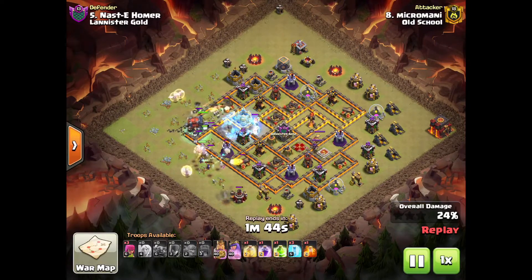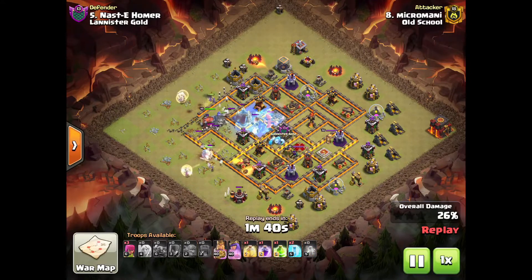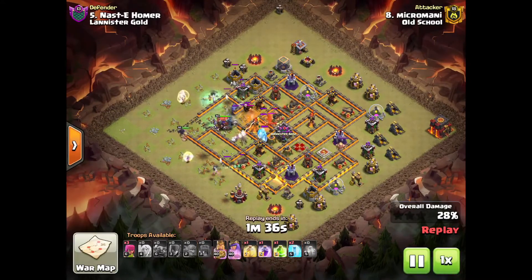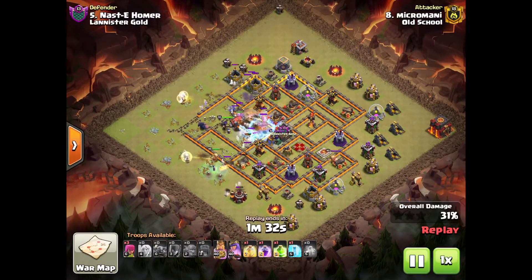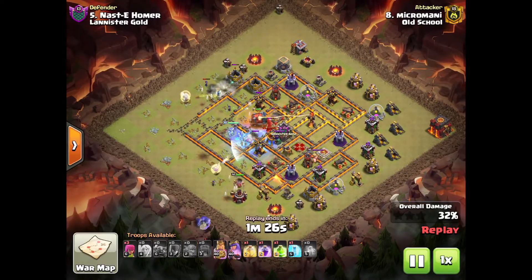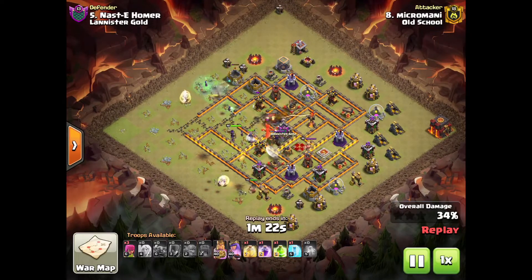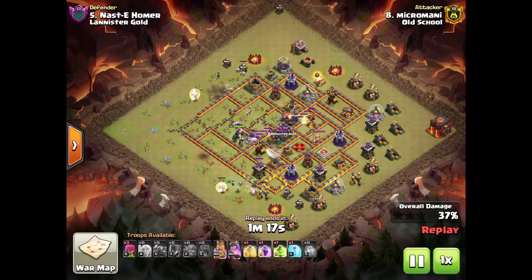I like to call it the frozen witch attack. The ice golem and dragon CC is a pretty good combo. Ice golems are really good because they stall with the freeze effect. Micromani did a wonderful job — in fact the entire clan of Old School did a great job. They came fourth in the division for the first time playing in a league, and that makes me very proud for them.